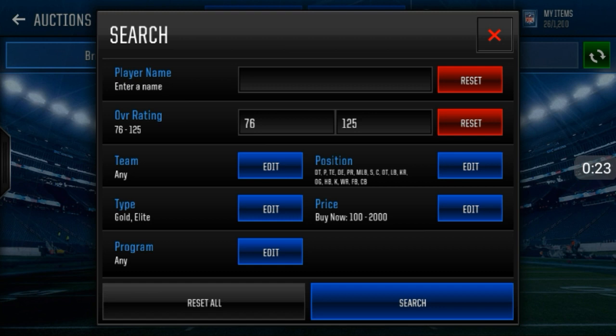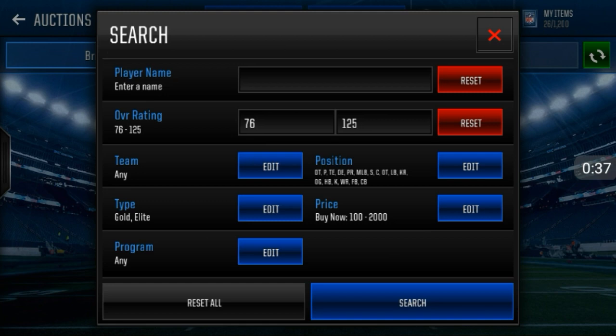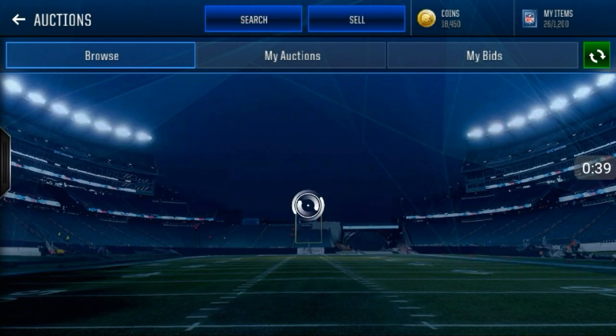Basically what you're doing is for the overall rating, you want to put 76 overall and above. For the type, you want to put gold and elite players. And for position, you want to select every position except for the QB — so filter out the QB.